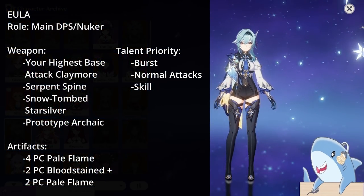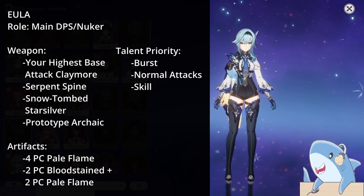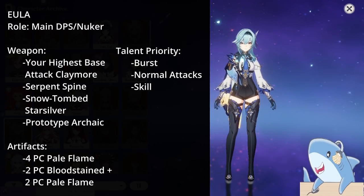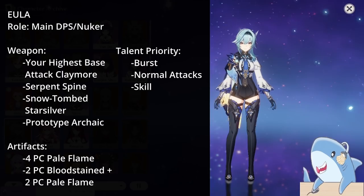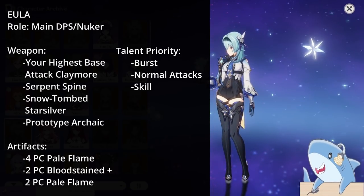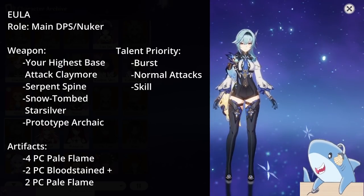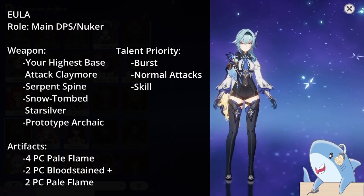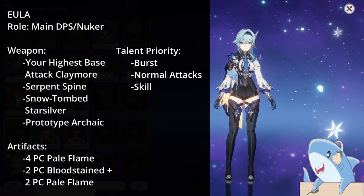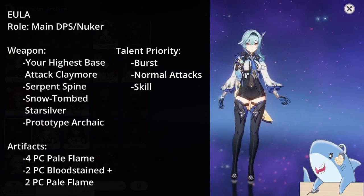Eula Lawrence. For Eula, it's all about building Physical Damage with as much Crit Rate and Damage as possible. For weapons, give her whatever the highest base attack Claymore you have — Snow Tomb Starsilver, Prototype Archaic, or any 5-star weapon. For talents, level basically everything, but her Burst is most important, then Normal Attacks, then Skill. For artifacts, run 2-piece Bloodstained and 2-piece Pale Flame for the 50% Physical Damage bonus, or 4-piece Pale Flame. Run Crit Rate or Damage on the Headpiece, Physical Damage on the Goblet, and Attack percent on the Sands.